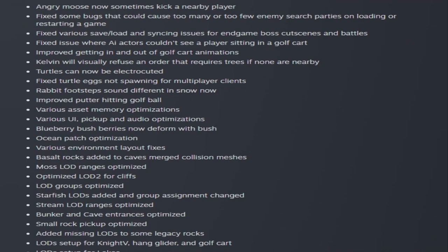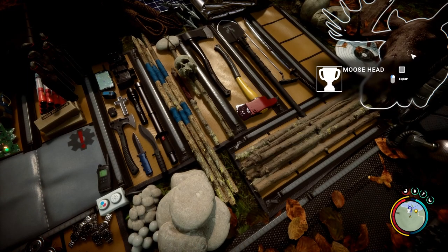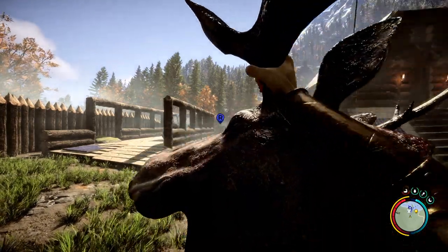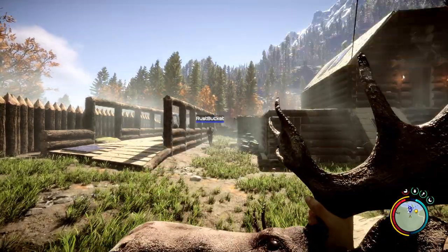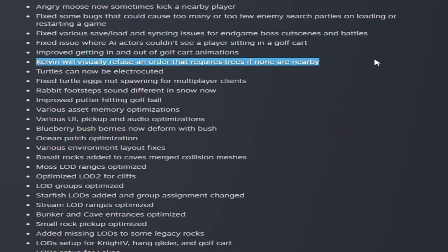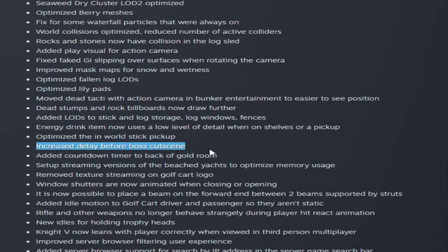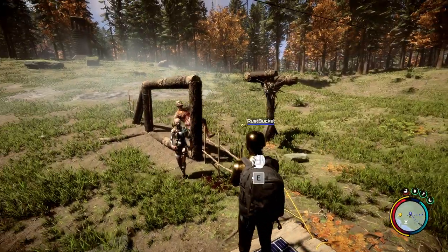We're going to skim over the improvements. You can now take animal heads, equip them, and shake them with left-click like so. Moose can now kick you. You can't order Kelvin to get trees if there are none — he will decline. You can now electrocute turtles. They did tons of LOD improvements and optimizations, added an increased delay before the boss cutscene, and there's now a countdown timer on the back of the gold room.